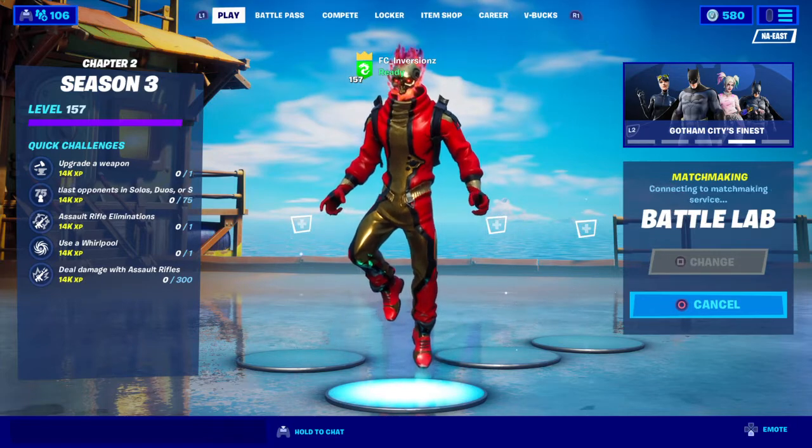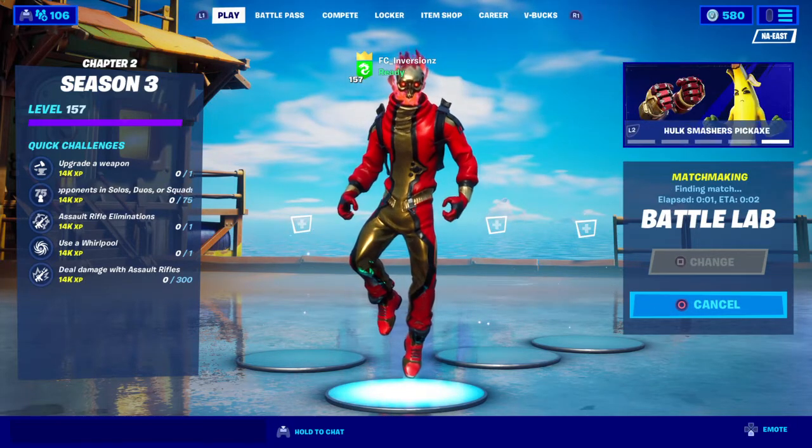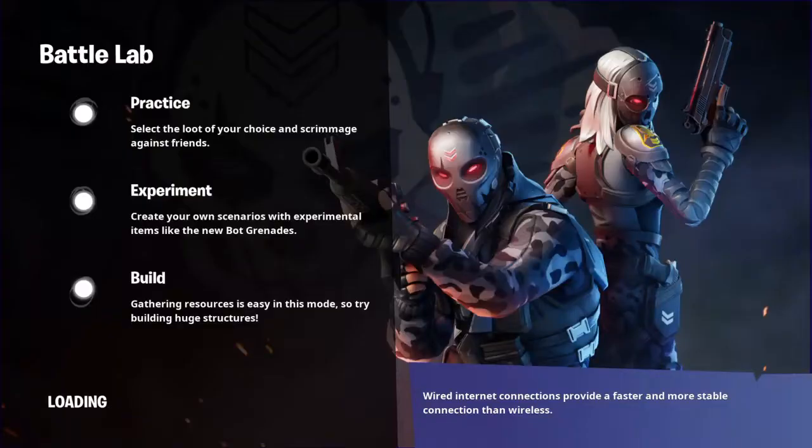I'm using Eternal Voyager with the red edit style, because I thought it just looks absolutely perfect with him. I was going to use it with Scarlet Defender, but seeing it in game, it's a bit off-putting in my personal opinion. She has pretty thin arms, and the Hulk Smashers look pretty big, so it was just off-putting.